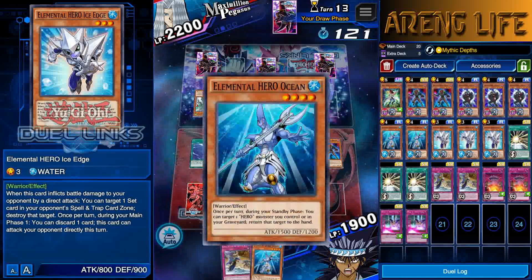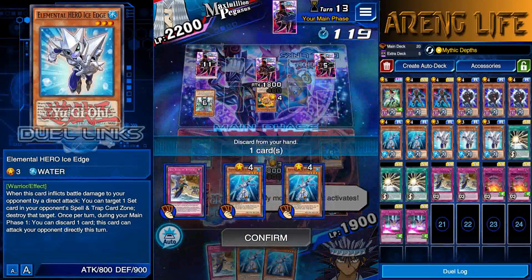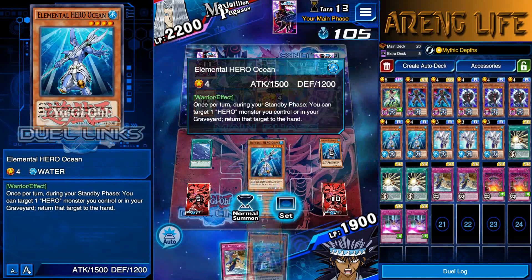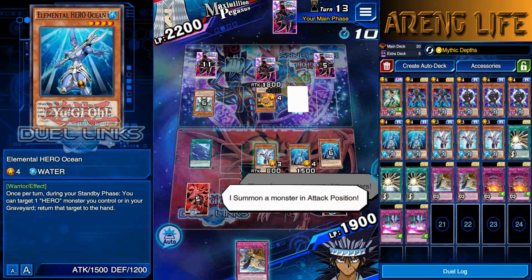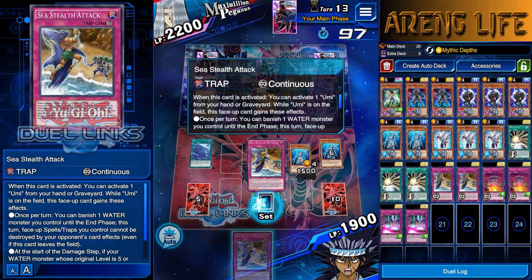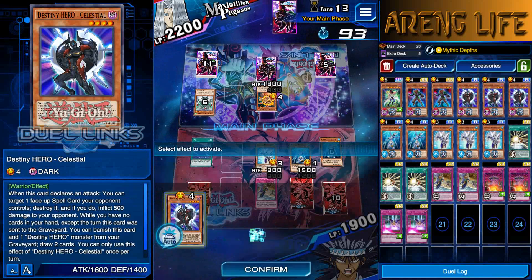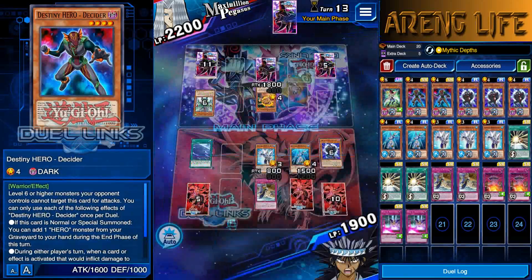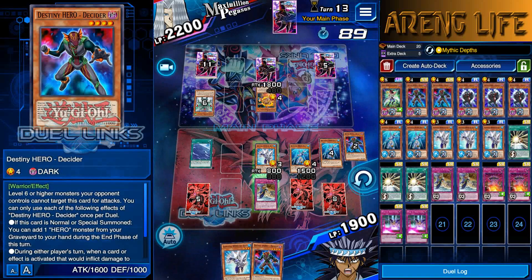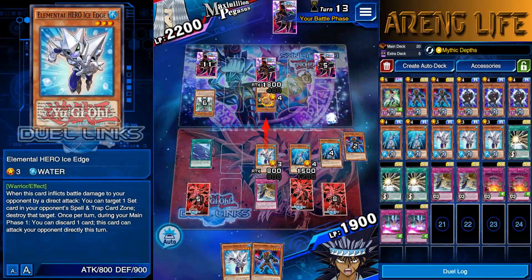Sea Stealth, take him out of there. He wants to kill the other one, not Ice Edge. This deck is so roundabout. Drawing another Ocean — we're going to pitch an Ocean. We're going to pitch Ocean to make him attack directly and destroy the set. I'm going to have to summon Ocean because I don't want to get hit directly. He doesn't know what Sea Stealth is right now — I can legitimately set it. Celestial, do your thing. All those cards in hand, and it's still a draw — no Mass Change.